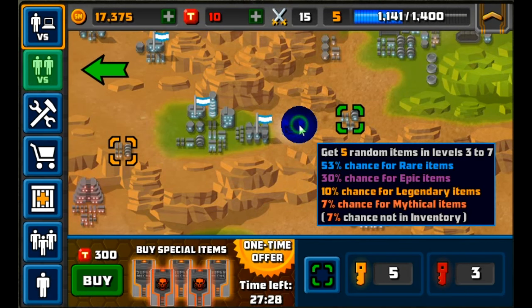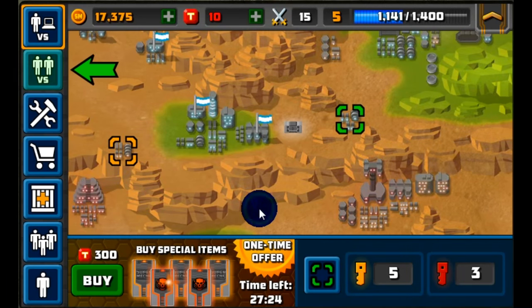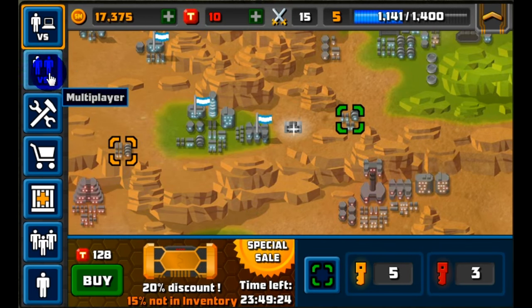As you progress through the campaign you'll see there are several item boxes you can open, but first we need some multiplayer wins. I suggest you go and do that next. Thanks for watching, guys!